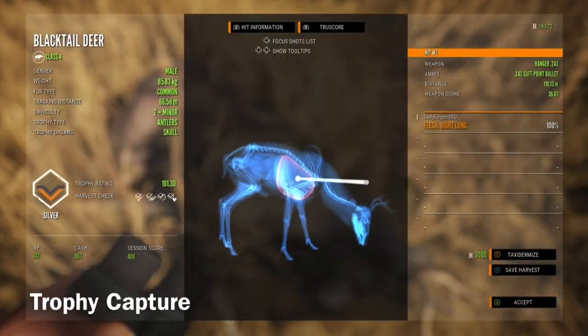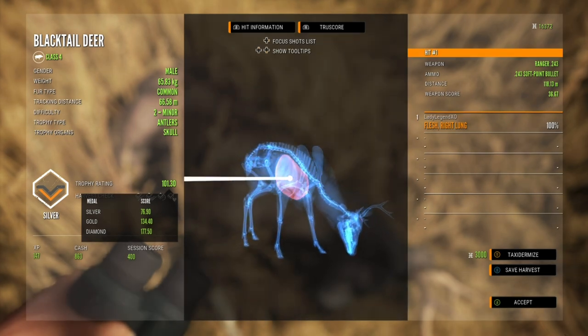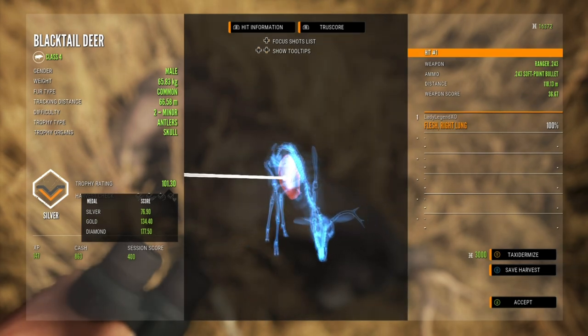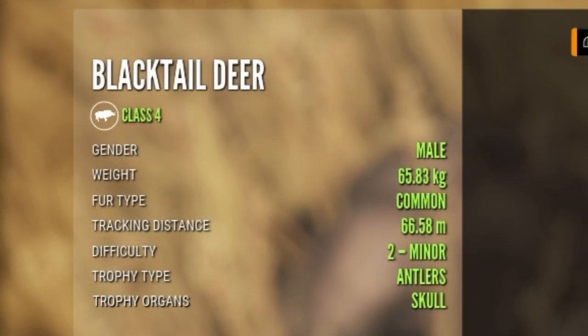This is our trophy capture. This card has all kinds of information in it. In the top left hand corner we have a black-tailed deer which is a class 4 animal — so you can look up which weapons you can use on a class 4 animal. It also tells you the gender, weight, fur type, tracking distance, difficulty, trophy type, and trophy organs.